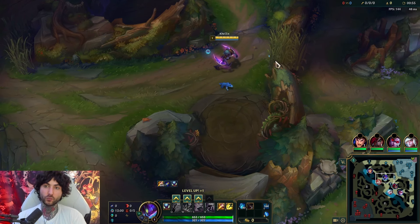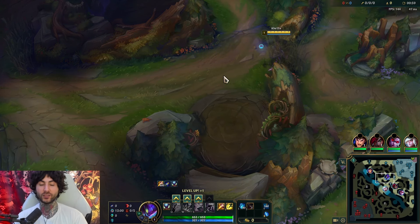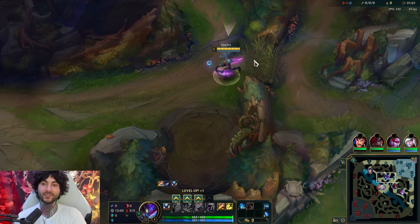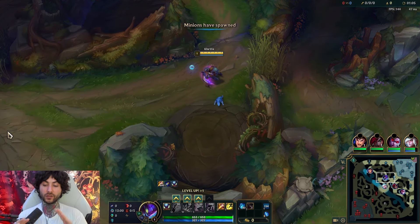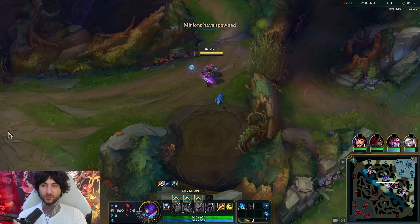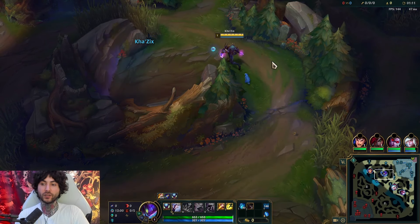Generally when the enemy team has really good early game comps or a lot of crowd control, that's really bad for Kha'Zix. In this game you really want squishy targets that you can isolate and be able to get down. So what I like to do is start either red or blue.